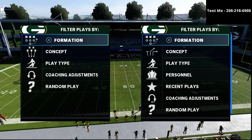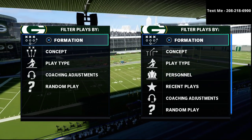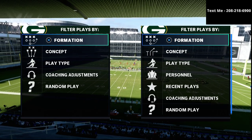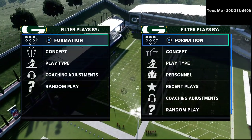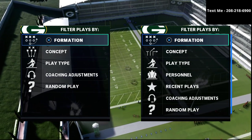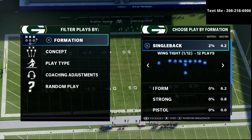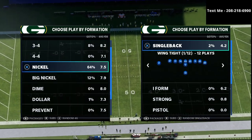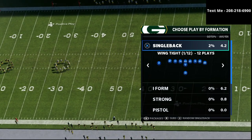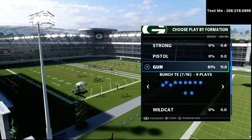In this video I'm going to be sharing the second component to an effective bunch tight end offense in Madden 21 — the ability to counter your power play with something that essentially counters what your power play does naturally. My name is Cody and my channel is all about helping people become better Madden players. Every day we upload videos to help you get better offensively and defensively in Madden 21.